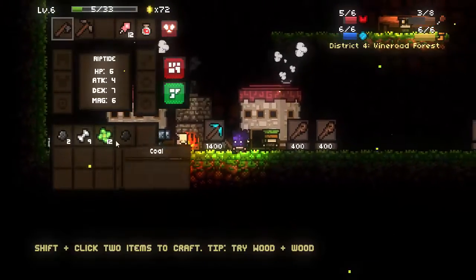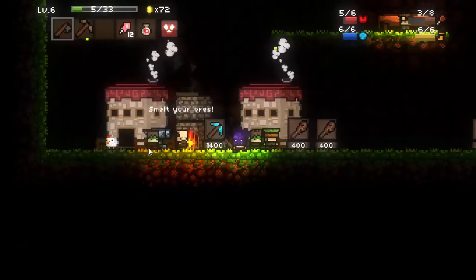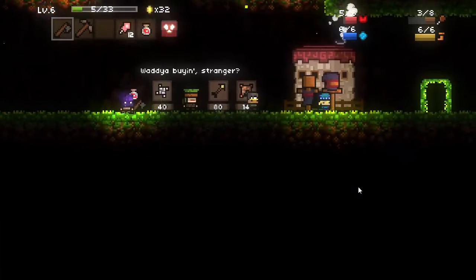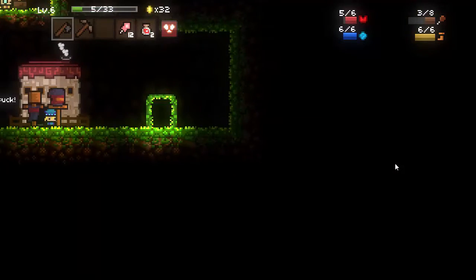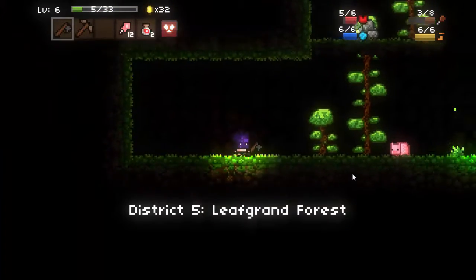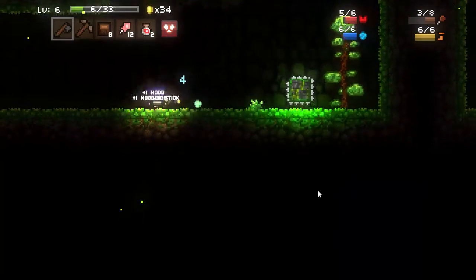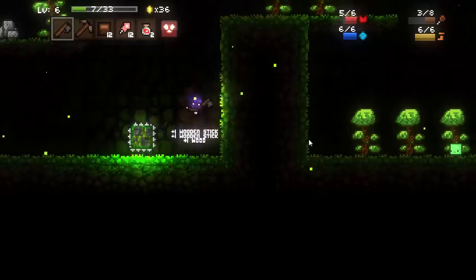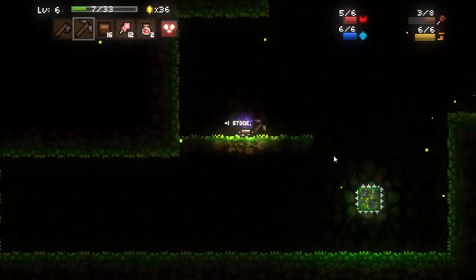If you don't get an axe early on, the run is basically over because you will not be doing very, very well. We do have two stone, which is obviously not the best, but we will venture onwards. I'll go ahead and buy an HP potion just because whenever you see them, you should buy them — it's good value for your gold-to-health restoration. The Scourge Mask will take one health point off of me sooner rather than later, so we'll have to watch out for that.